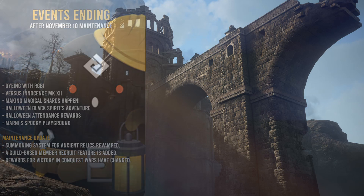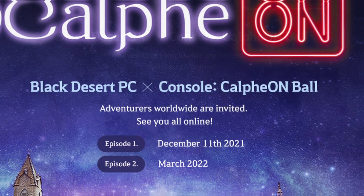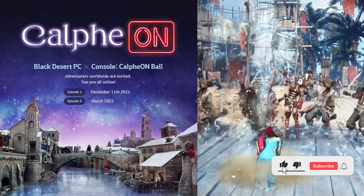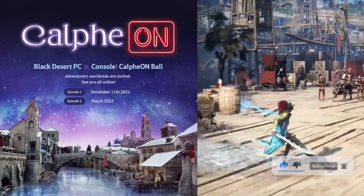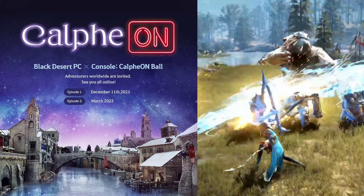We also received an announcement for the new Calpheon Ball event happening in December. I've never seen them split it up into Episode 1 and Episode 2 — that's the first time we've actually seen that. Episode 1 is December 11, 2021. These Calpheon Ball events are usually the timelines where we see what's coming for the game, we usually get some free stuff which is always nice, and we get to see what's in development. We also usually see a new class, so I think we'll see a new class by then.